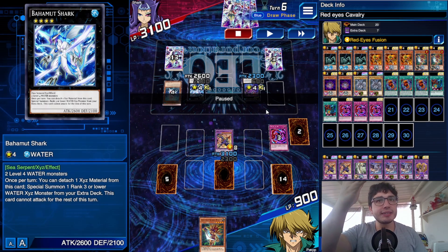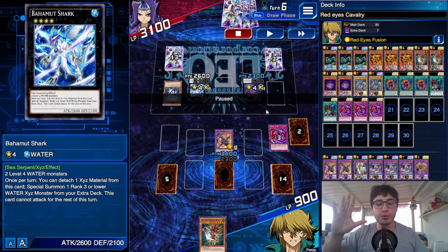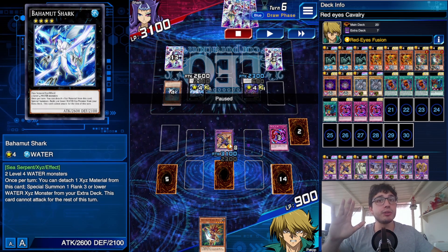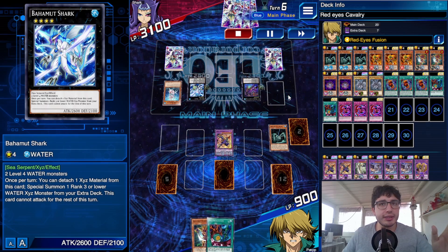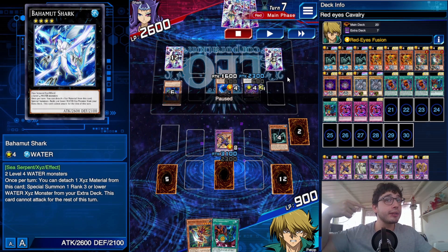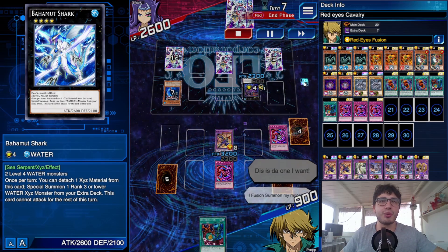Here's where I made a misplay: I should have waited for another monster instead of attacking and freeing his Xyz materials, allowing him to Xyz summon again. The key problem is Spider Shark, which lowers my ATK points without targeting — so Dark Cavalry can't negate it and becomes weaker. I attacked anyway but got lucky: his Badzo Shark needed to target a monster on the field to summon from the deck, and I negated that with Dark Cavalry.